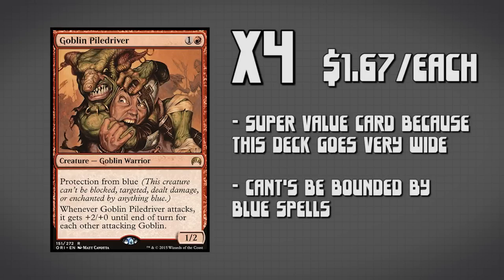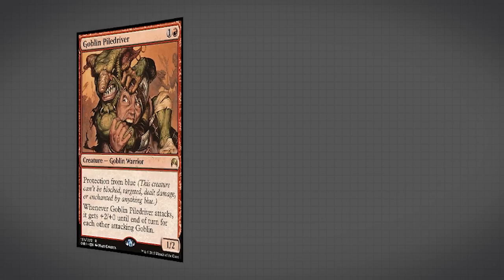The next card we have is Goblin Piledriver — we've got 4 copies of this, and this card is hilarious. It is a 1-2 for 2 mana, which is pretty good. It has protection from blue, but its ability is what makes it fantastic. Whenever Goblin Piledriver attacks, it gets +2/+0 for each other attacking Goblin. Because our objective is to go really wide, Goblin Piledriver can easily turn into like a 9-9 or an 11-11 with relative ease, making it very hard for our opponent to deal with — it's probably one of the best cards in the entire deck.